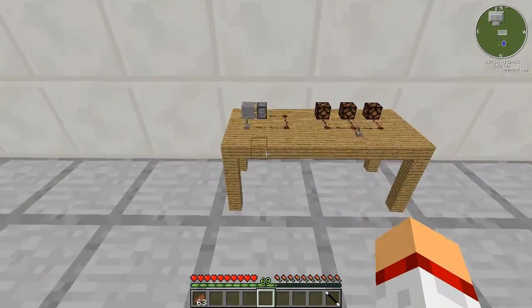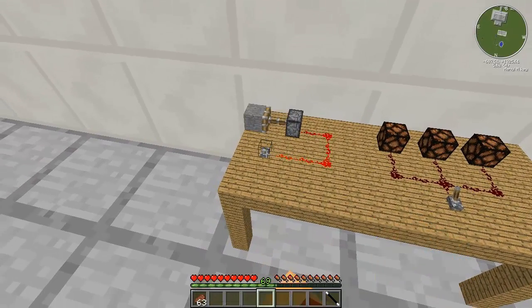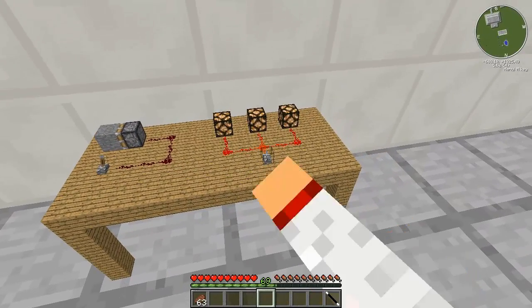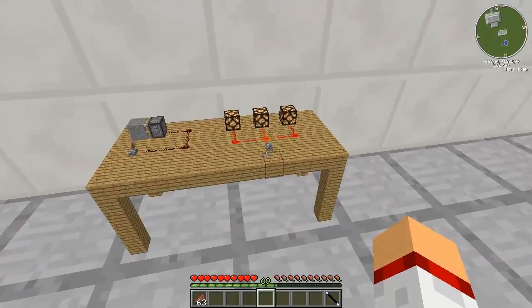Qui vi ho fatto vedere che però, in piccolo, i circuiti funzionano. Come potete vedere, funziona il circuito, ma anche le luci. Quindi può essere usato un mini circuito per accendere le luci — è bellissimo.